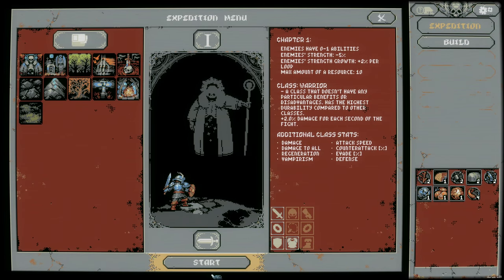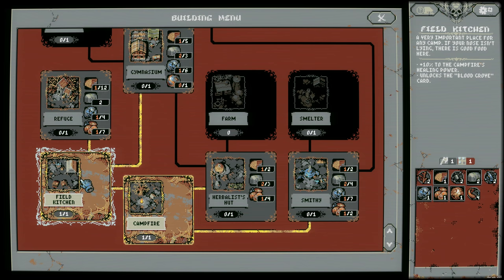Hey everybody, welcome back to Loop Hero. We're actually heading out on our second expedition. The first one went okay — we got a decent amount of resources, but we weren't able to survive the whole loop. We weren't getting the kind of drops I was hoping for, and early on our guy is a little bit weaker. But we did manage to build a kitchen, so our healing at the campfire is 10% stronger. And we have the blood grove, which should ultimately result in better loot.